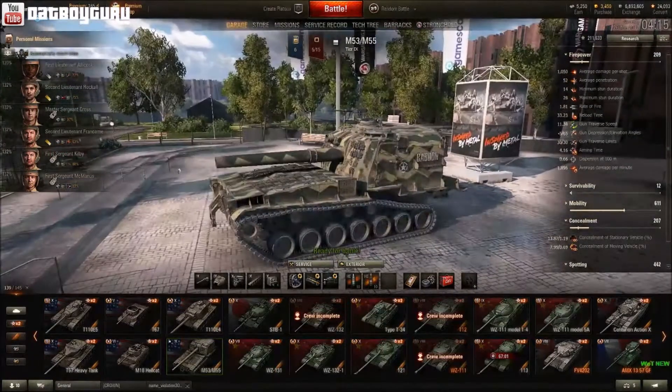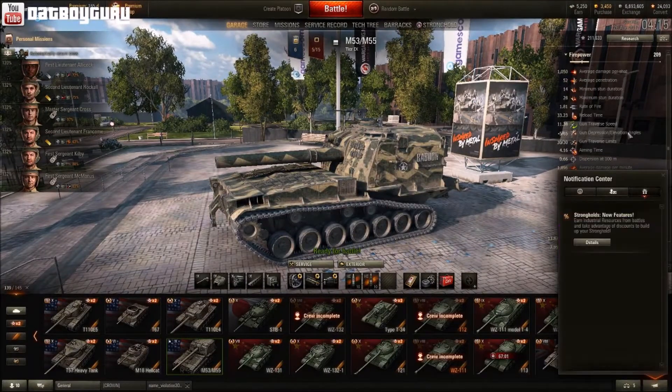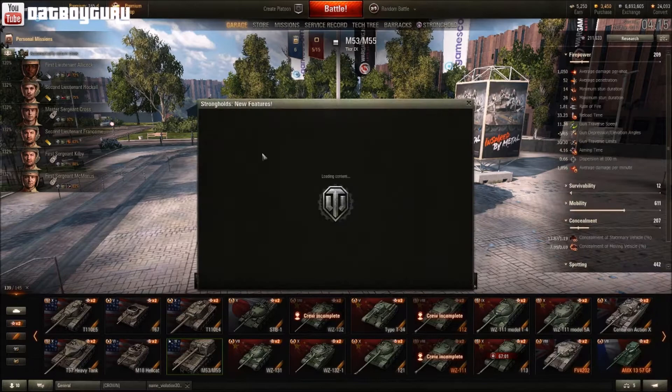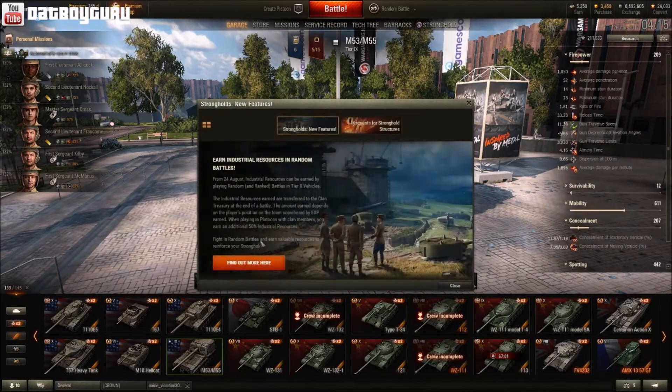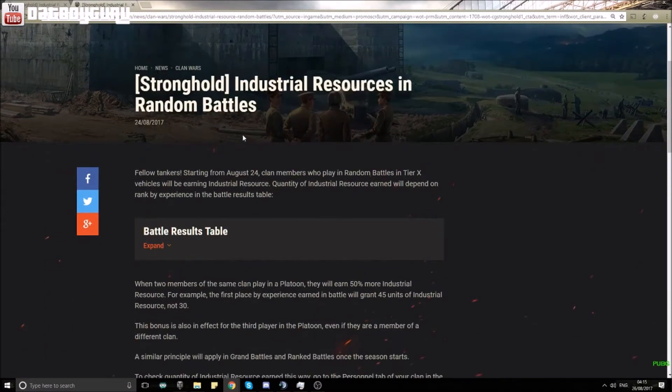Yo, what is up? This is your boy iGuru, back with a new video. It's been a while, but recently I received a message in my inbox and there was some new stuff going on. So I clicked on it and checked it out, and it took me to the Wargaming website where there were some new features — called Industrial Resources in Random Battles.